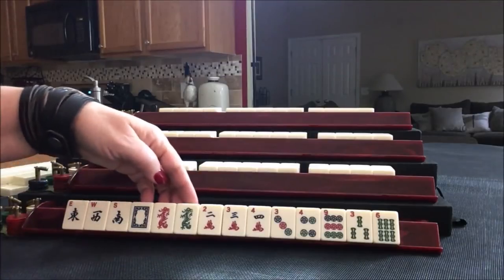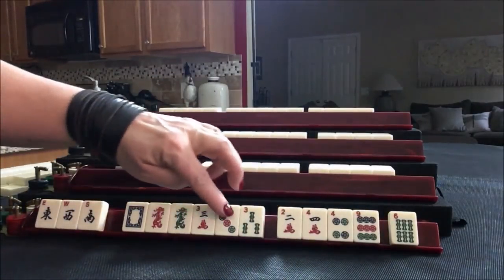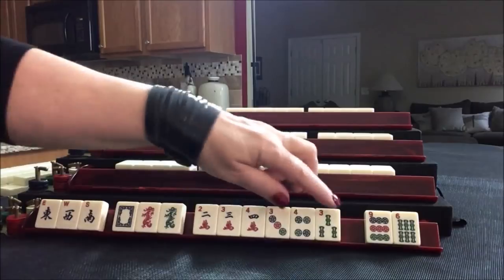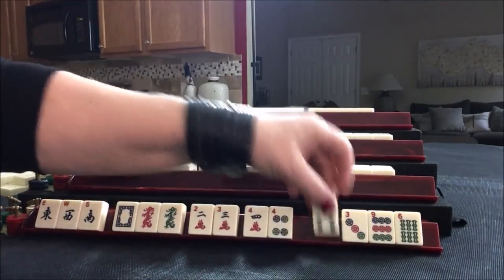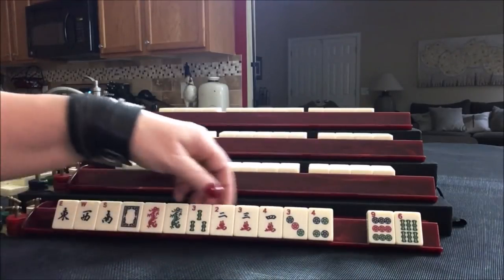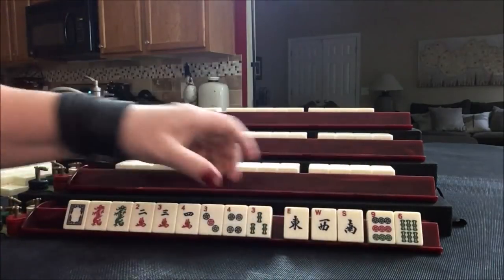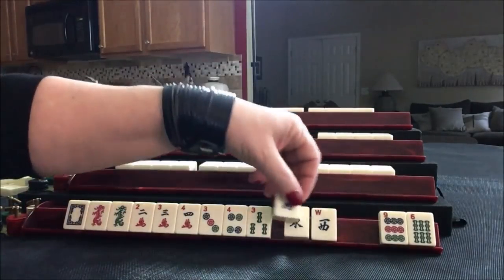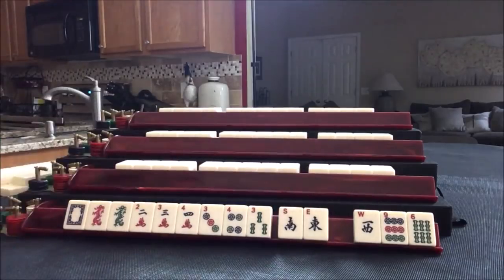We also have like-number potential — we have all the 3's. If we did 2, 3, 4, 5 we'd have 6 tiles. If we did 3, 6, 9 we have 5. So I think we'll take 3, 6, 9 off the table. I think we can be between consecutive run and like numbers. Let's give up on the winds, focus on consecutive run and like numbers with dragons. And we have tiles we can pass. Let's pass West because I don't want to get left with East and West together — there's a hand with East and West.